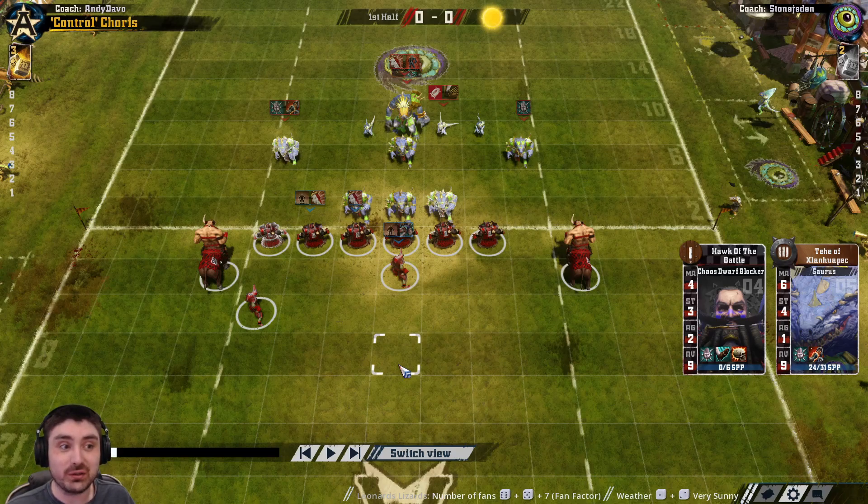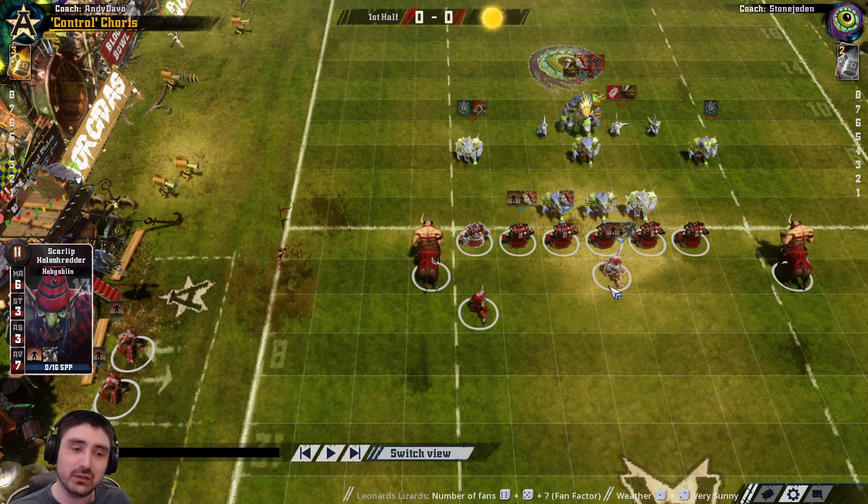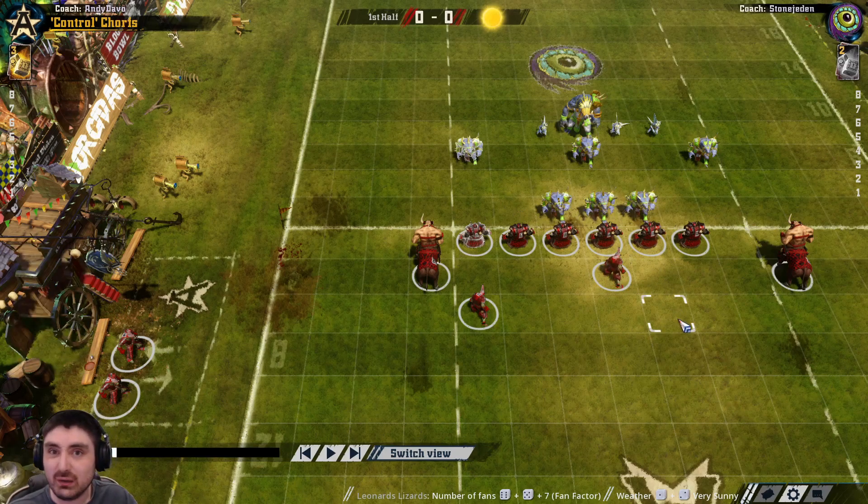I've certainly got the line of scrimmage wrong if I don't change it. I think this matchup is very very difficult if you don't get rid of a couple of sauruses. The idea behind the inducements package is to take dirty player, kill a couple of sauruses or at least get rid of them and even up the matchup. But on reflection that's quite swingy — you're going to get caught on your bribes one time in three if you're breaking armour all the time, because it's one in three on either the armour or injury roll.